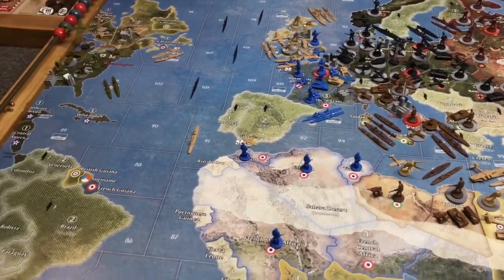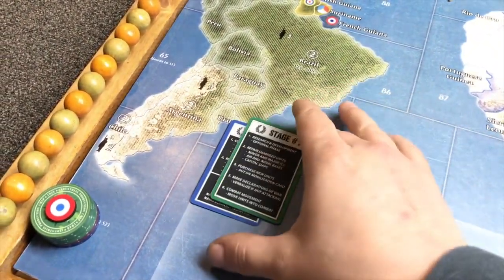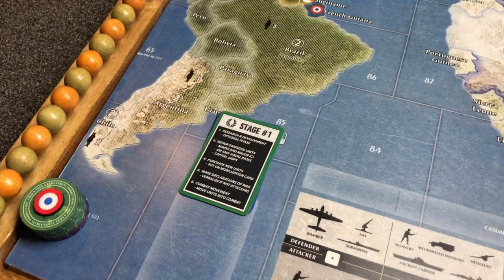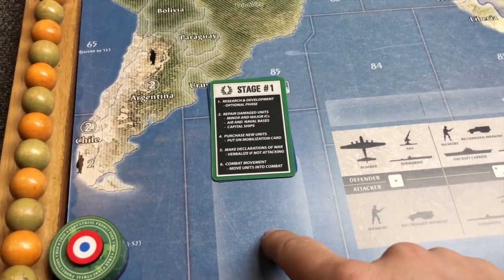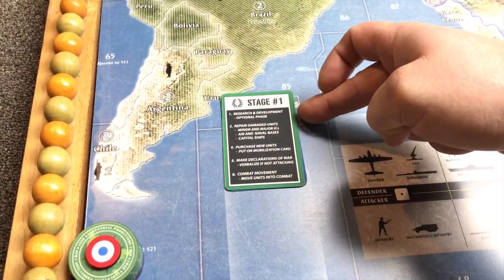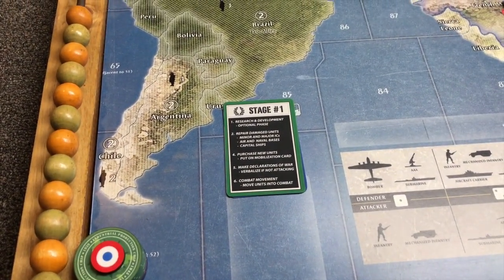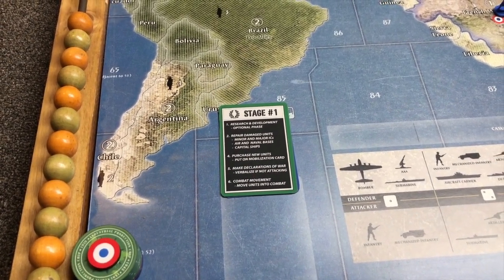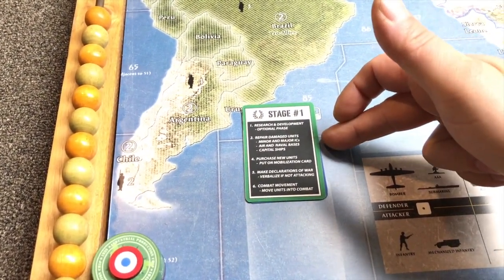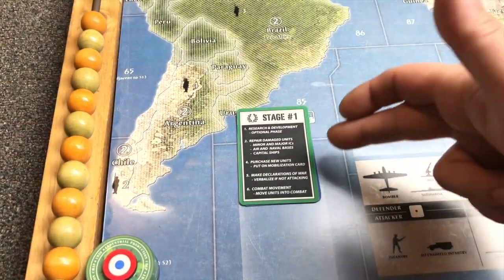I mentioned we'd be using stage cards. These are my older stage cards — there'll be something in my new deck more specific to 3G40 Tournament Edition. When your turn begins, you present your stage cards like this. There's no research and development in tournament edition, and no tech being introduced. Repair damaged units covers ICs, airbases, naval bases, and capital ships — but we're just getting started, nothing's damaged, so we skip that and get into purchase new units.